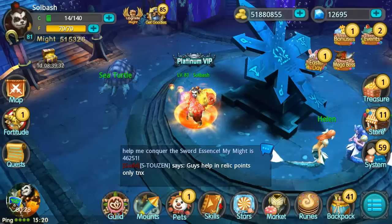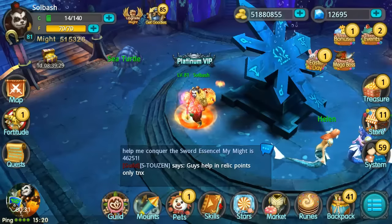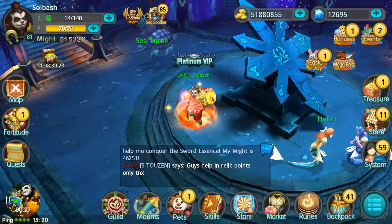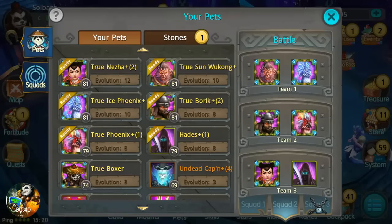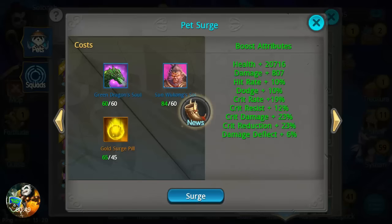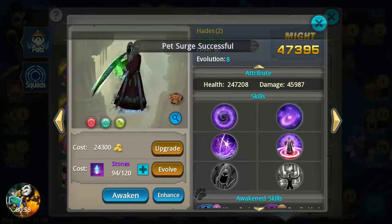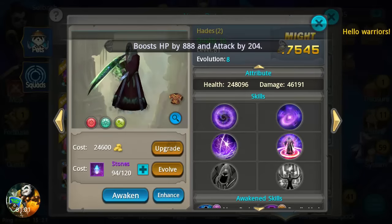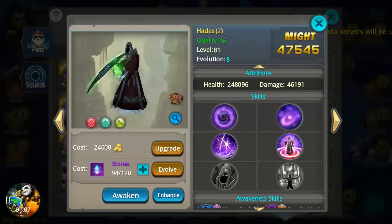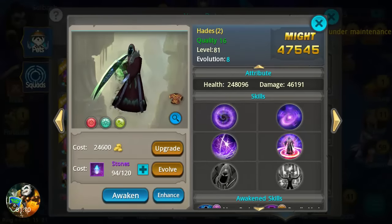What is up guys, it's Soulbash. We're back today gonna take a look at Hades. In the recent update they released the enhanced skills and the skin for Hades, so we are going to take a look at that. Hades is level 79 still — I've been farming the stuff to search him up. Hades is by far one of my most favorite pets.